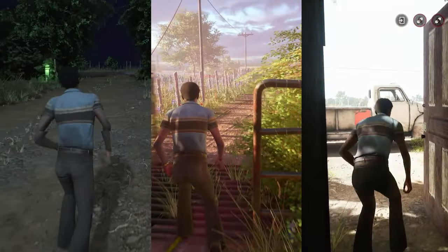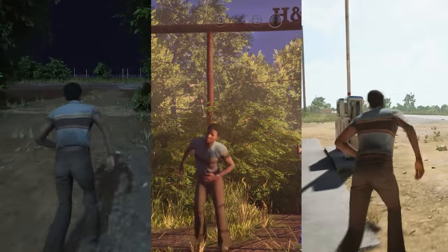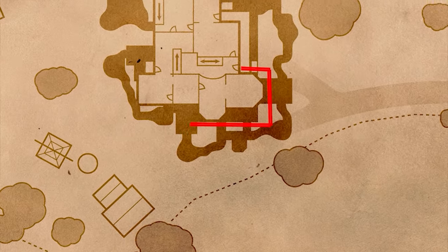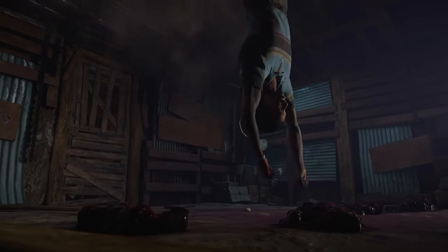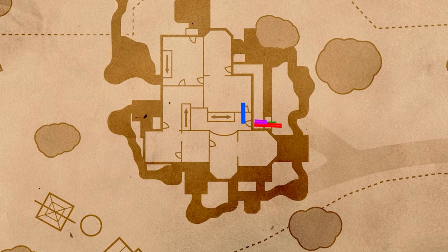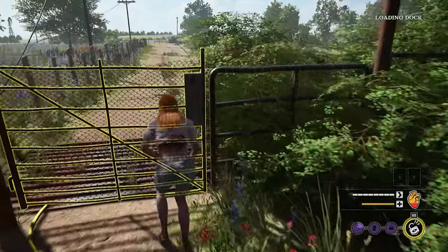Now even though these are the easiest escape options across all three maps, depending on the skill level of the killers you're up against, you may need to change up your strategy and pick a different escape option. In order to be the most effective victim in the game, you'll need to become a master of all escape routes. Click the video on your screen to learn every escape route along with the layouts of each map. Thanks for watching.